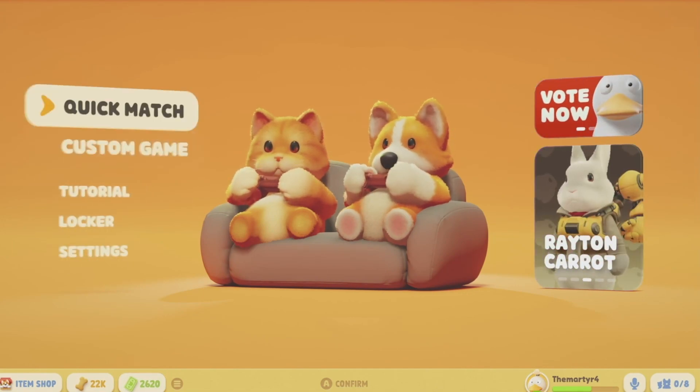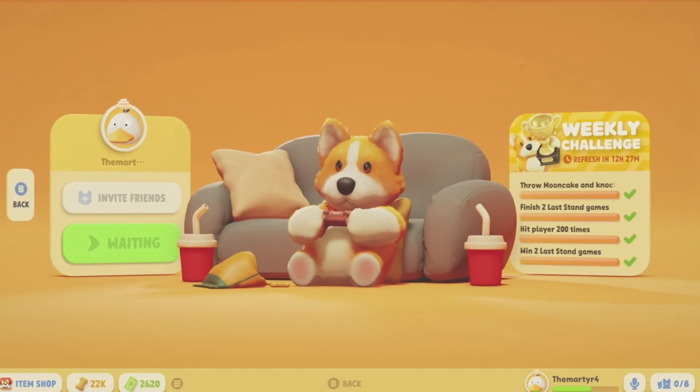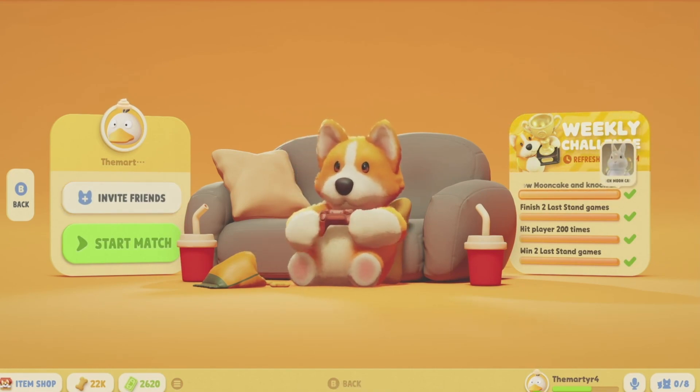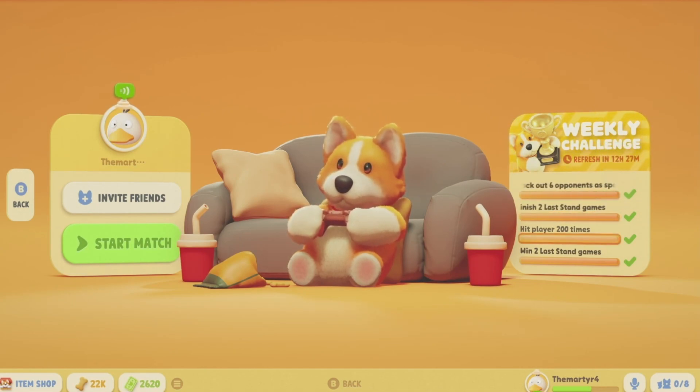The challenges — when you go to quick match, they're on the side there. Refreshes in 12 hours; I've already got all of them done. Win two games of last stand, hit a player 200 times — it doesn't have to be the same player, it can be any player. Finish two last stand games, throw Mooncake, and knock out six opponents as a spectator. You get experience points for it, or for this one you get the actual skin for it. That's a bonus way to get skins — do the weekly challenges.